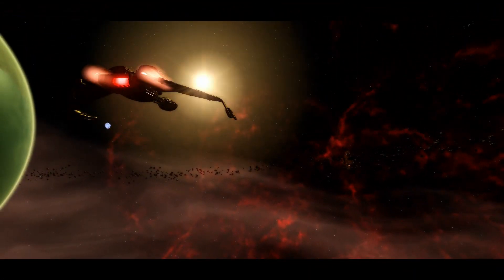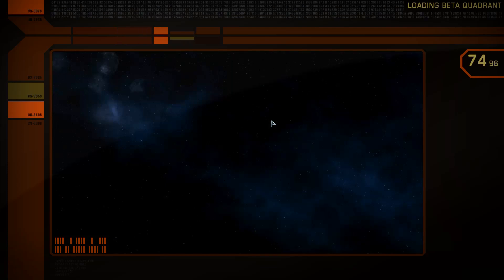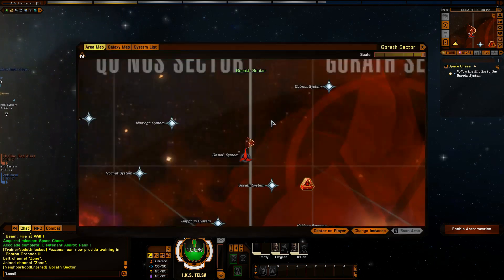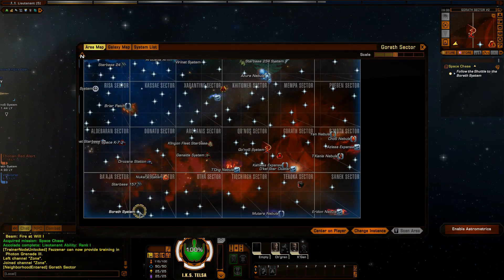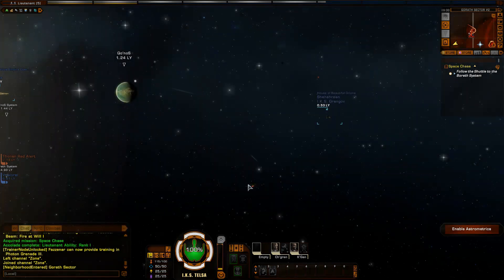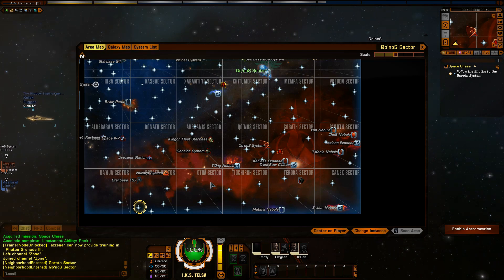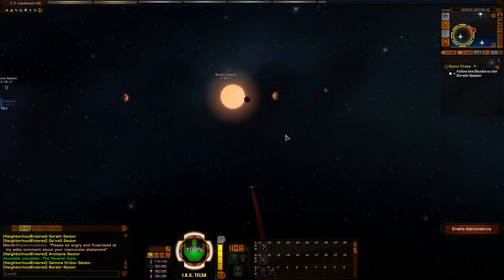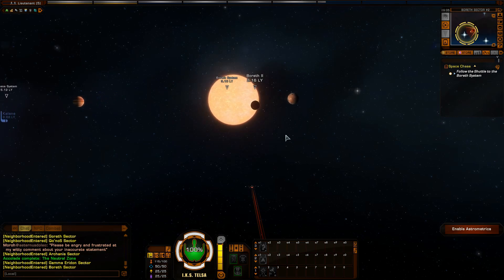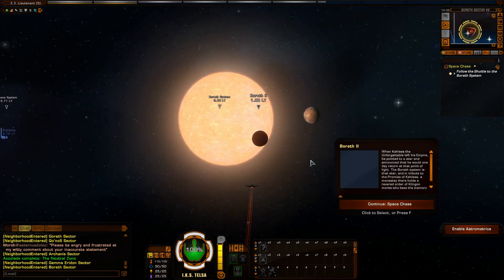Basically the prisoner escaped and I've got to chase him, but I missed the thing that actually told me to do that. This is my first look at Sector Space from a Klingon point of view, which is quite cool. He's gone all the way over there already — I've got to follow the shuttle to Boreth. Approaching the Boreth system, I really forgot how long it took to travel in these lieutenant ships. It is so slow.